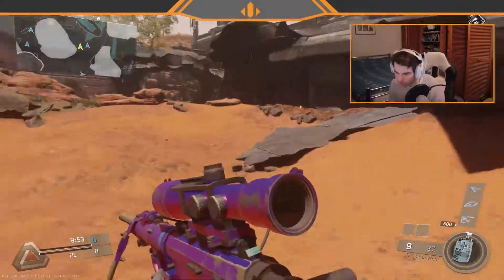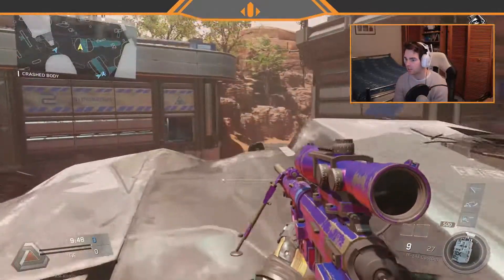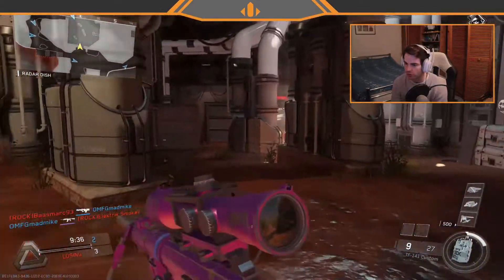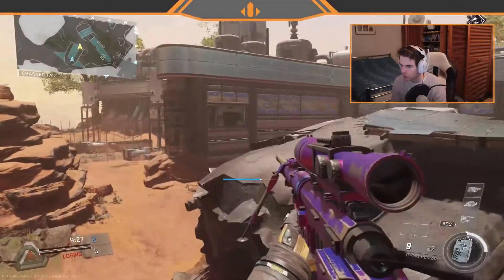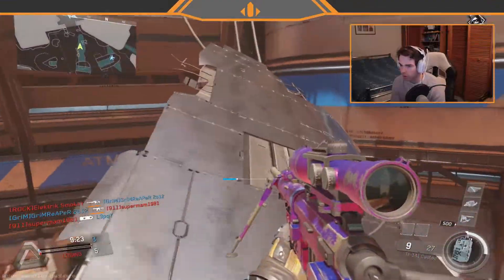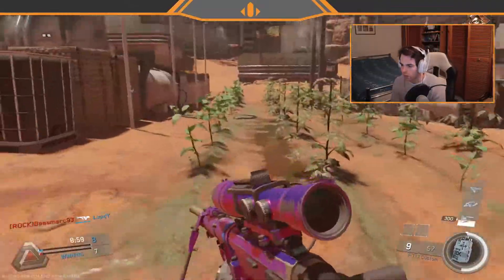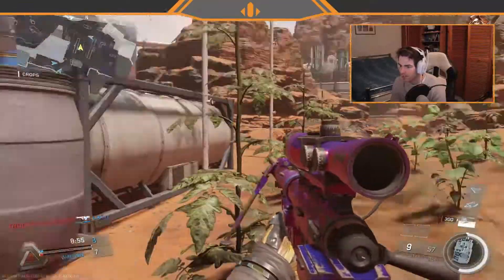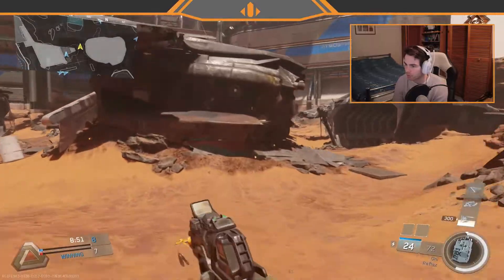Right guys, here we are on Afghan — and mate, this brings back some memories. If you guys don't know, this is Afghan from MW2 — Search and Destroy, one of the favorites, especially for trick shotters. Get to the last, get up on top of the cliff or on top of the plane, do some spins — it was just a great time. I love the way they kept these plants in exactly the same place. Little throwbacks like that.